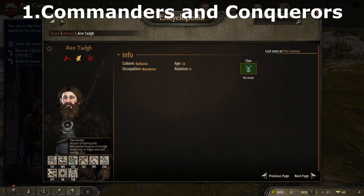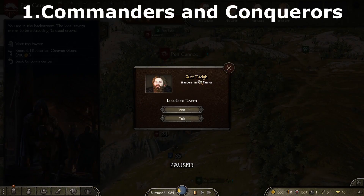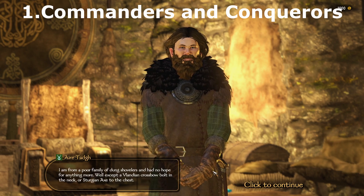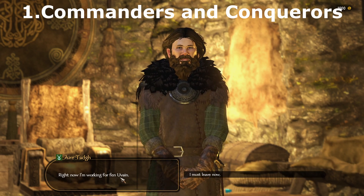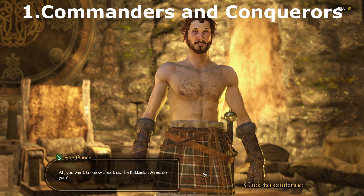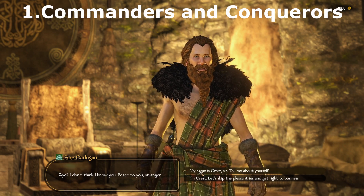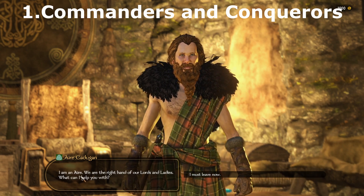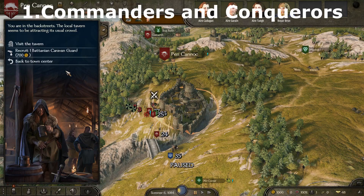Starting with the first mod on our list, Commanders and Conquerors makes it so that, like the player, other clans can hire companions to lead their parties out in the campaign. In native, AI clans are restricted on party limits just like the player — most clans can only field two to three parties at a time. With hired companions, if a clan loses their parties, a more combat and leader-focused companion party will emerge to fill the ranks, resulting in larger armies and more epic battles.